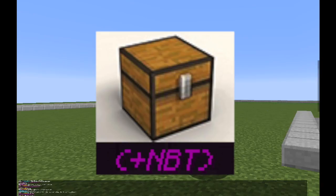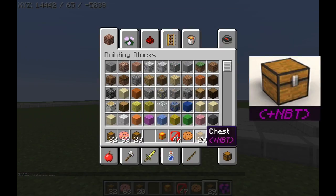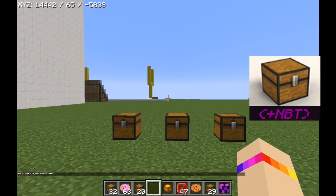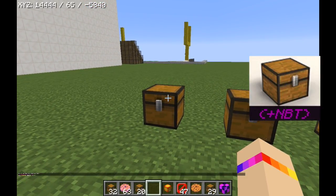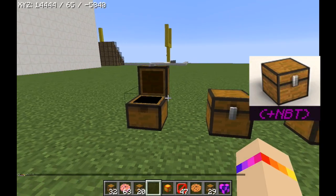They're not just any chests - they're chests filled with things. But they have like this plus NVT. These are the three chests I have. It's filled with this stuff right here - all this stuff, like with fireworks and heads.